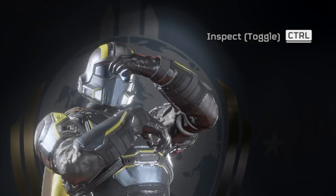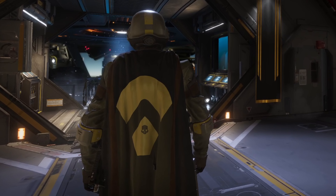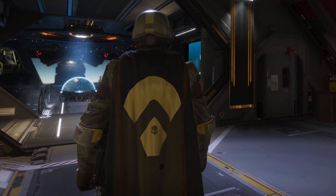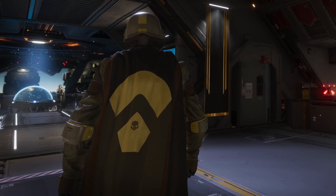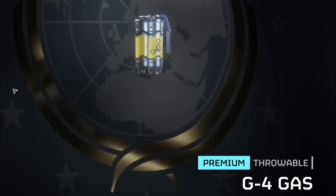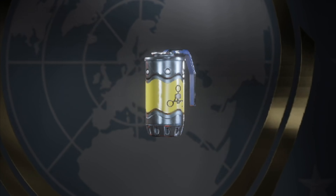New emote as well, simply called 'You' — it speaks for itself. New cape, pretty simple; not exactly a big fan of it, but it's a very simple design with a mixture of green, yellow, and brown. New type of grenade: the G4 Gas Throwable — obviously it's going to be like a mini gas strike but we'll have this in our utility belt.